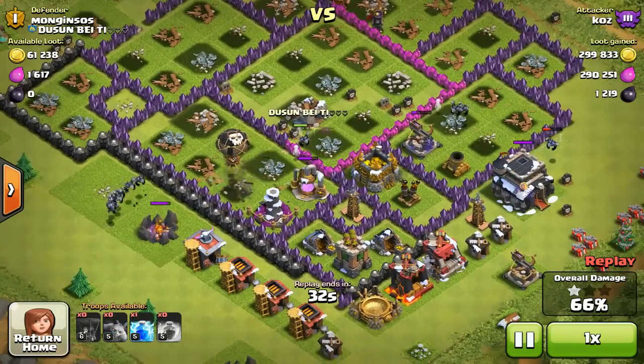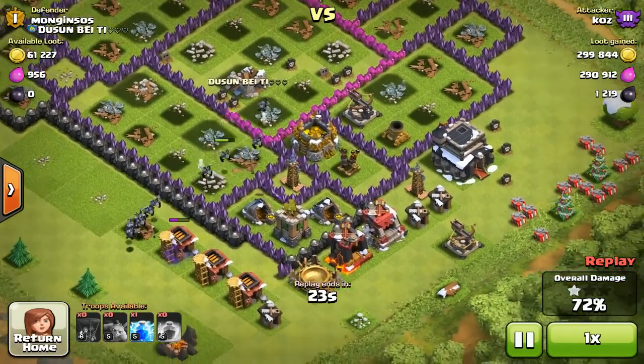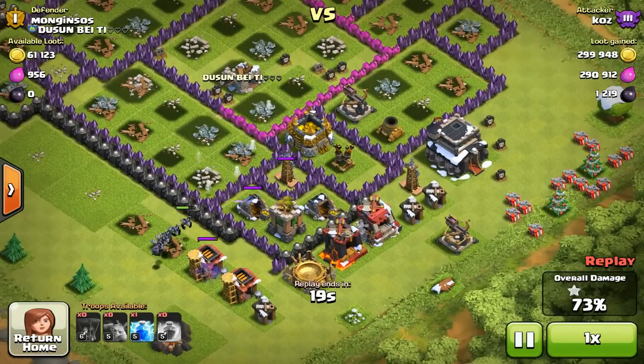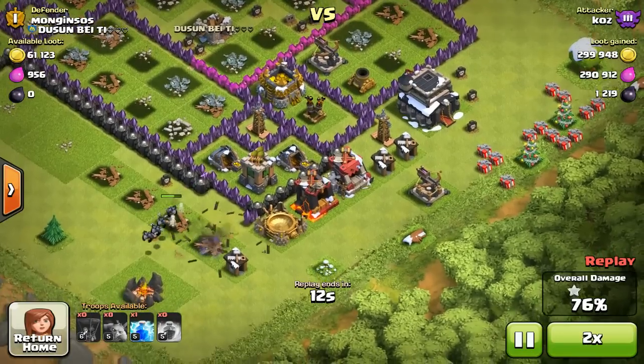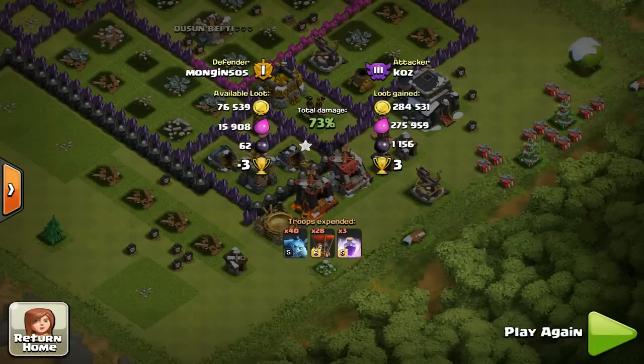In my mind this raid was a complete win. I didn't go for the two-star since I avoided the town hall that was outside the base and mainly just went for the resources — and I still got the win by eliminating 50% of the base for the one-star. Guys, I hope you enjoyed this episode of my Road to Max Town Hall 9 series. If you'd like to see more episodes please let me know in the comments below, and as always, peace out, keep on clashing, and don't forget to follow me on Twitter at mmocos.